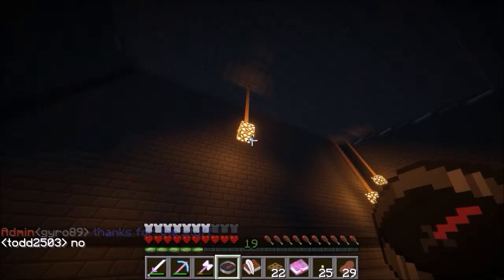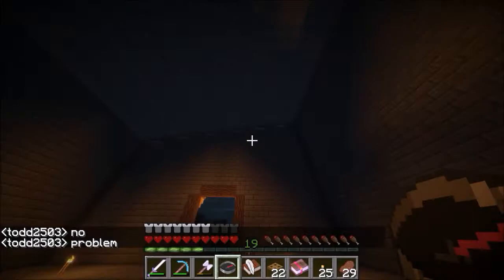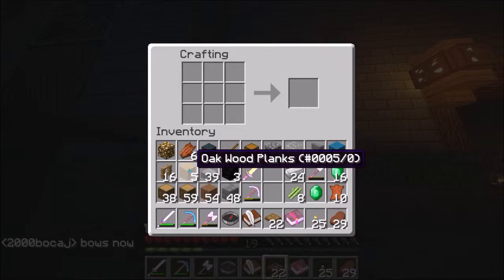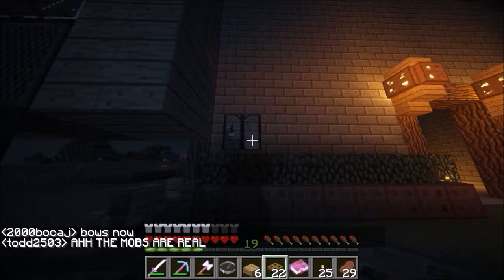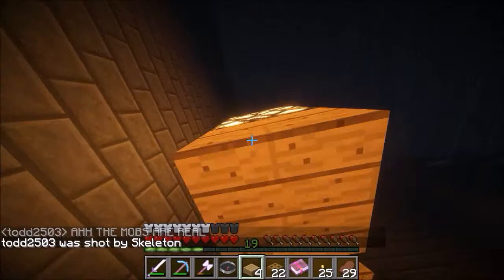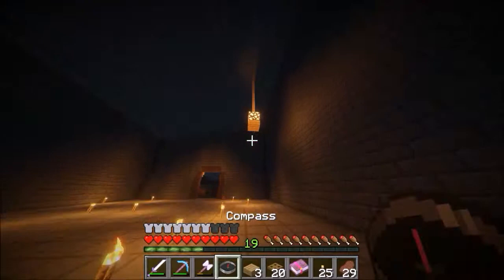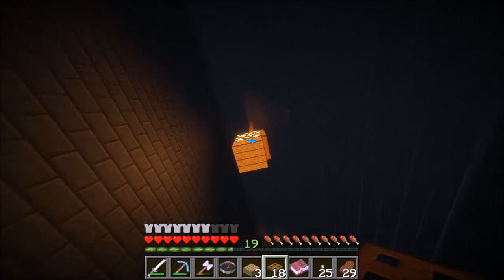The next thing we're going to do is build lamps here at spawn. I had some slabs with me but I don't know what happened to them. So we're going to do it like this and then we're going to have these trapdoors around them, around these lamps, and we're going to make a bunch of these hanging down.